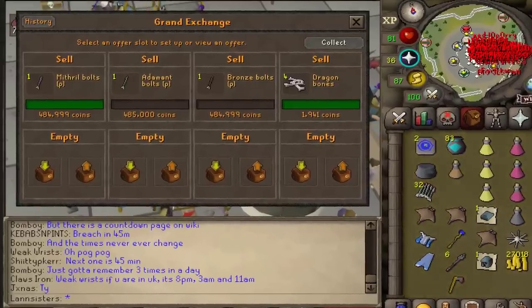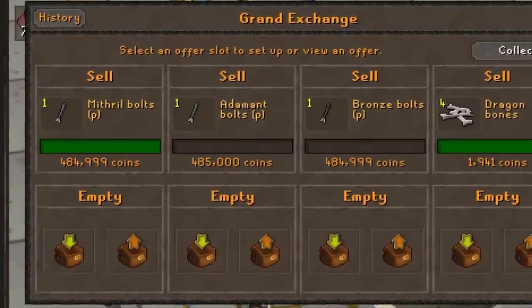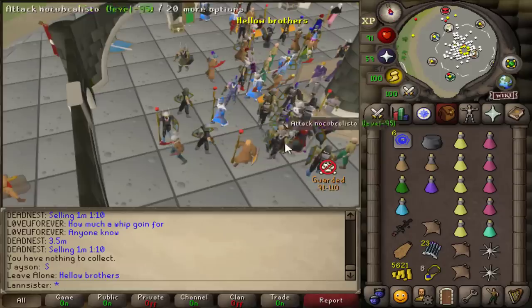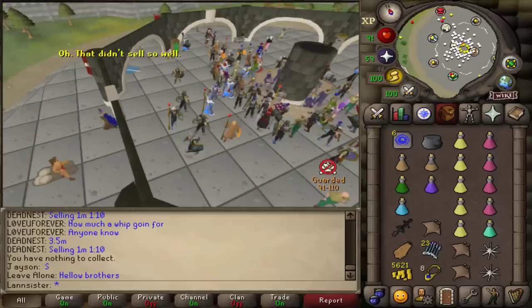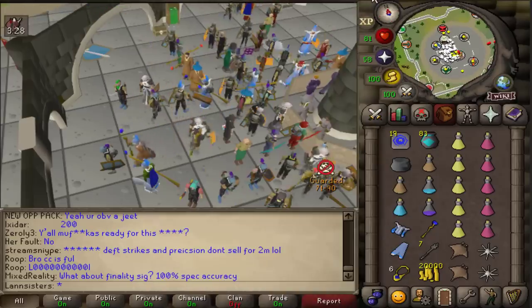I just sold a Mithril Bolt Poison for 484k. People are trying to transfer GP between the combat bracket worlds, and you can only do that through the Grand Exchange. It is breach time — you can see everyone's getting ready. Look at this world as well, so many people just standing and waiting.